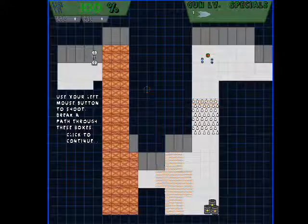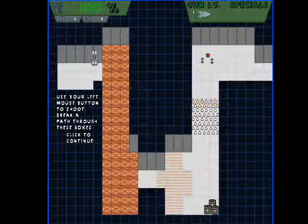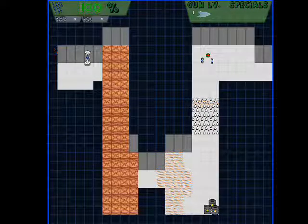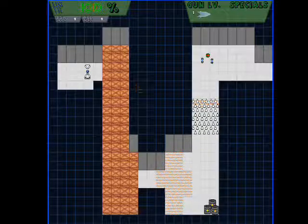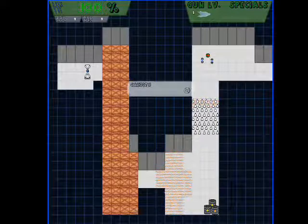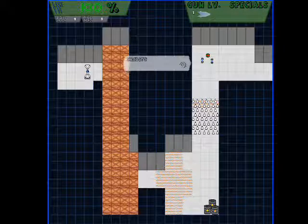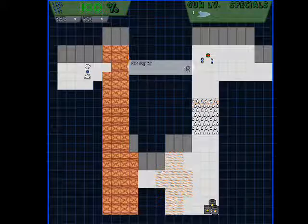Use your left mouse button to shoot. Break a path through these boxes. So let's start off with the HUD. If you hold shift, you can see your current amount of credits. Got zero at the moment, that's no good. But let's break a box. Five credits for each box.